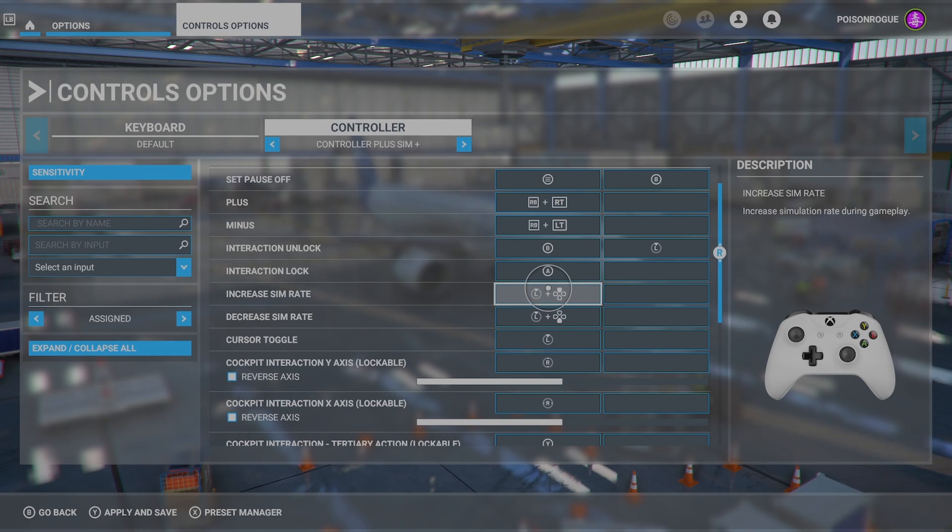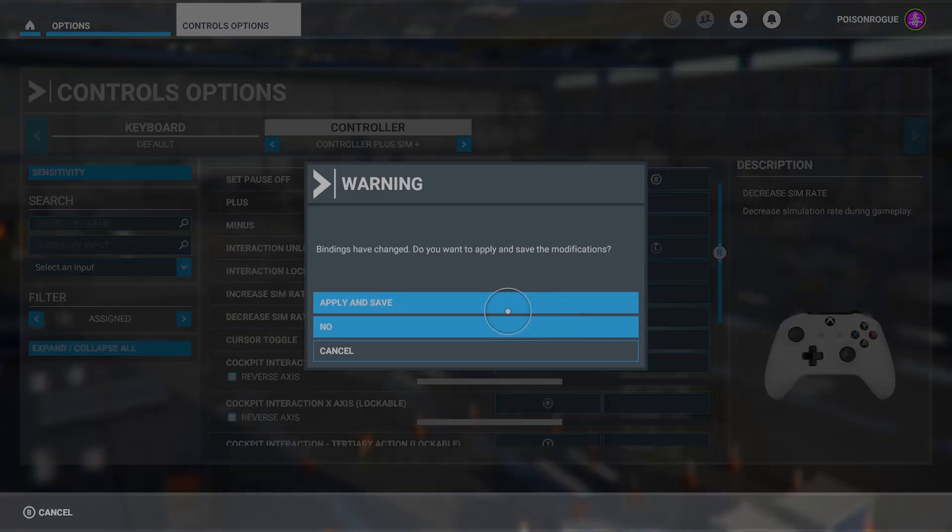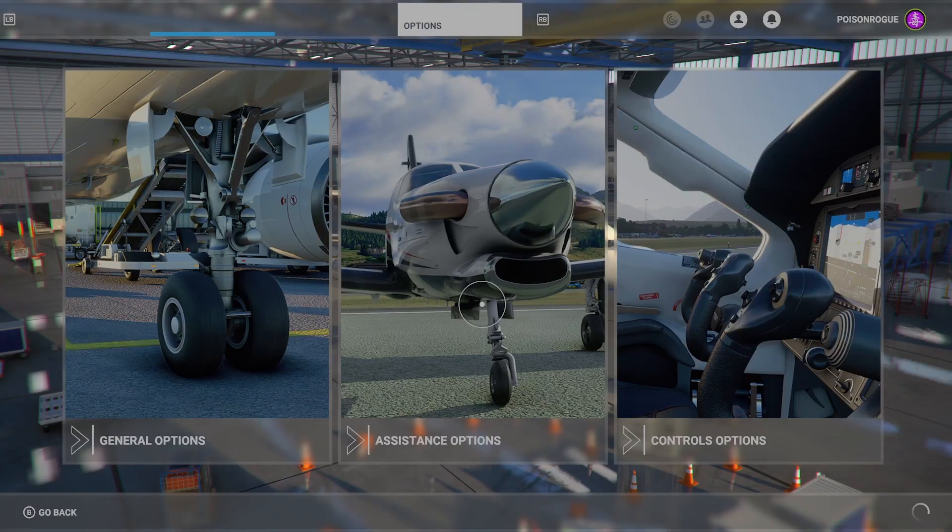You're going to want to set your Increase Sim Rate and your Decrease Sim Rate - this can be any setup that you want, any sort of button press or combination that you feel comfortable with. I found this worked best for me as it didn't interfere with anything else during gameplay. You've got to be careful - you don't want to use a button that is already assigned to something else. If you can think of a better setup, do let me know in the comments. Then you just apply and save and you're able to increase and decrease your sim rate at will.